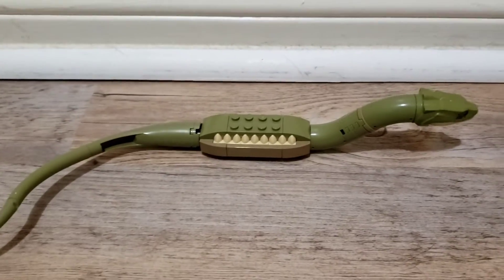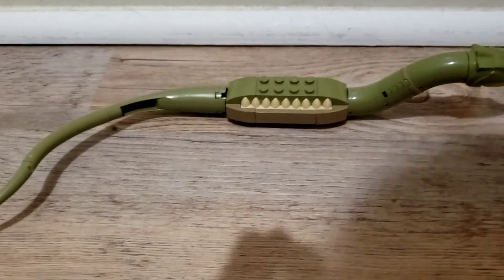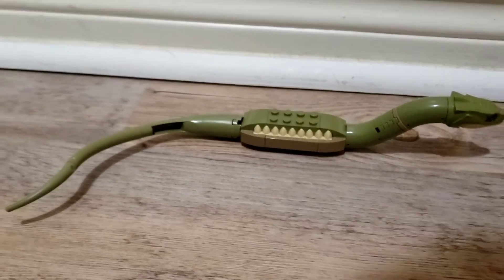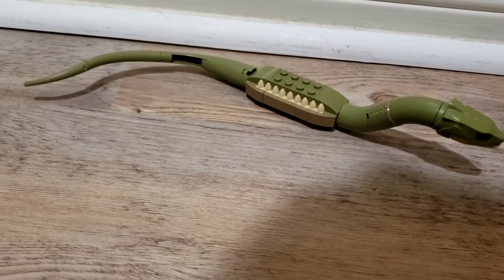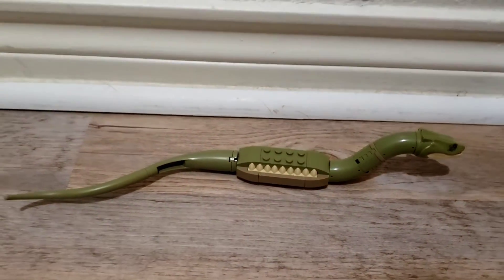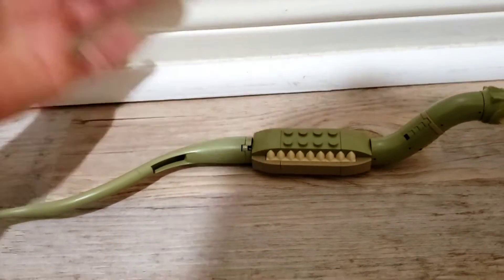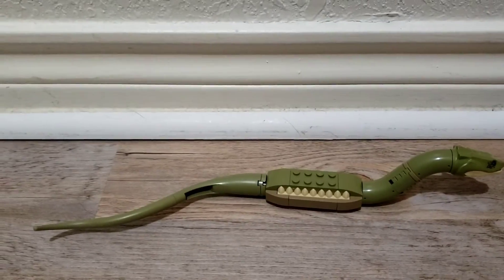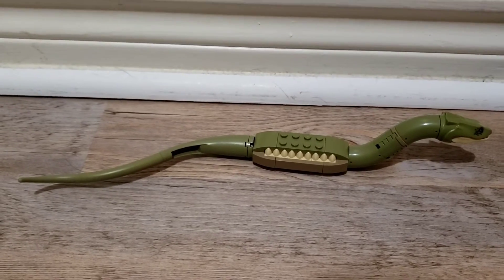Our second contestant is the new basilisk from the 2021 Chamber of Secrets, and this is what he looks like. He's a green basilisk. To fully get his length, we're going to have to kind of do like that. So that's his length — here's my hand. You can already see that he may be bigger than the original basilisk.